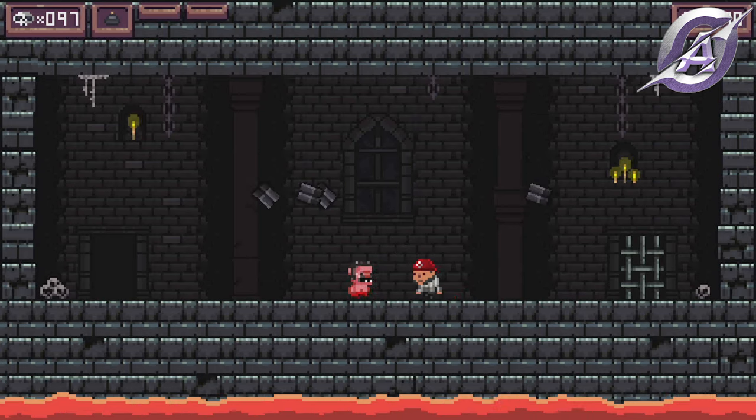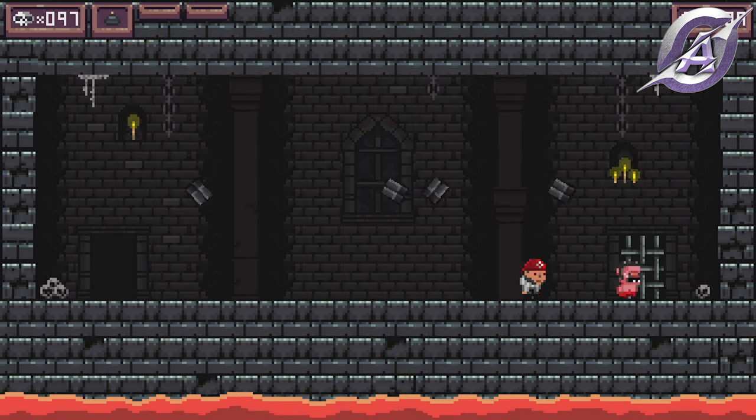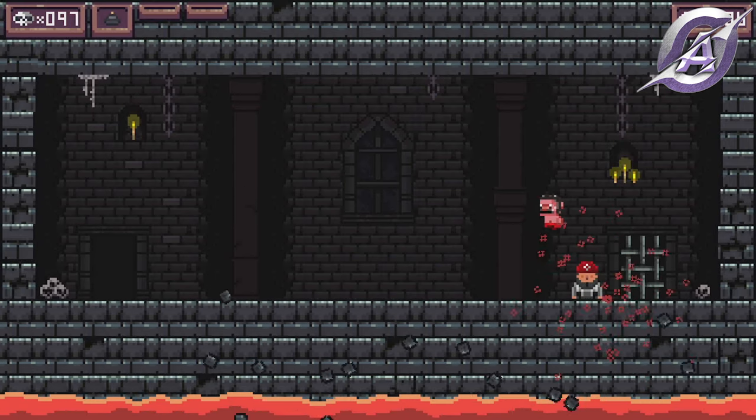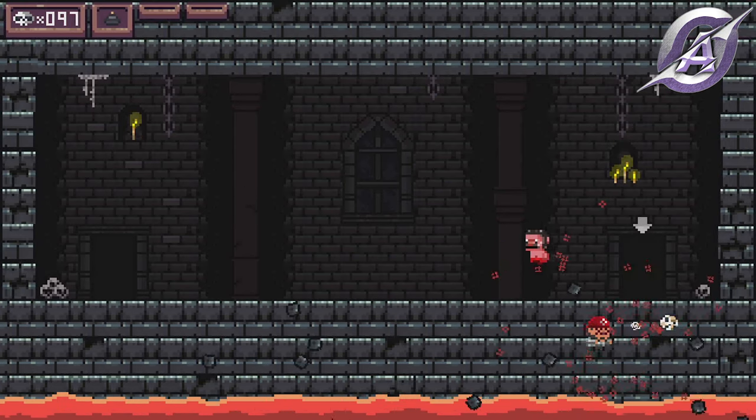You have reached your first boss. He has 10 lives and he throws one Molotov cocktail at you. After he throws it, four bricks will fall down. Dodge them and jump on his head. Do this 10 times and he dies. The First Area achievement will pop.